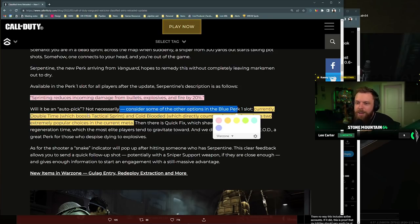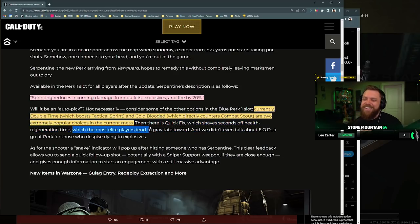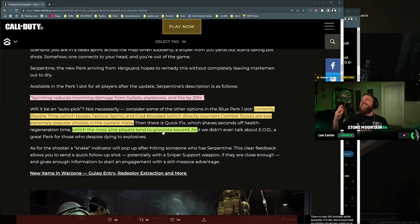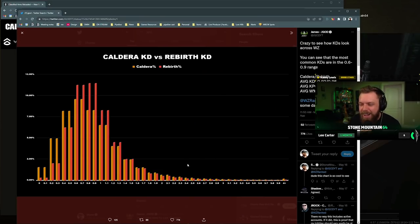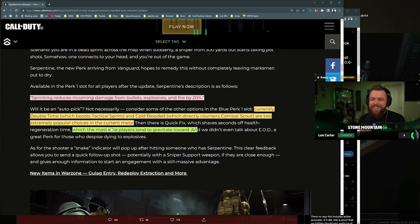Call of Duty is saying Serpentine is not necessarily the meta pick — the current meta is Double Time and Cold-Blooded for most players. Then there is Quick Fix, which shaves seconds off health regen, which the most elite players tend to grab. Yes, it's right there — they said it. All of the elite players up here are using the good perks. The meta is the best way to play — maybe it's meta for bots down here, but they even said it.